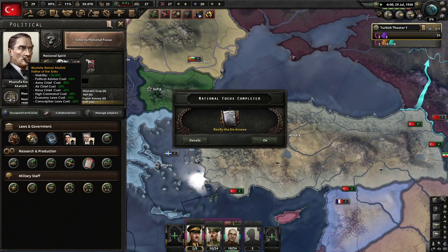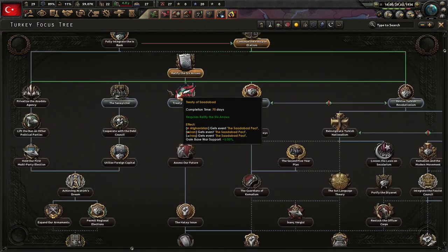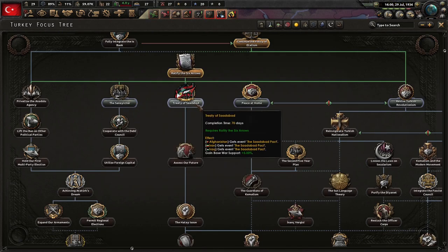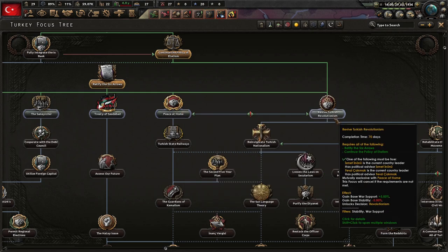We thwart the traditionalist infiltration and we've added to Turkey here — plus 30% stability. The cost for ministers goes way down. Ratify the Six Arrows — great. And now we can do the Sun Yalusir, the Treaty of Sadapat, which doesn't look too bad. Peace at home, in which we can initiate counter-fundamentalist operations and offer conscription exemptions to Kurdish groups. Revive Turkish revolutionism.